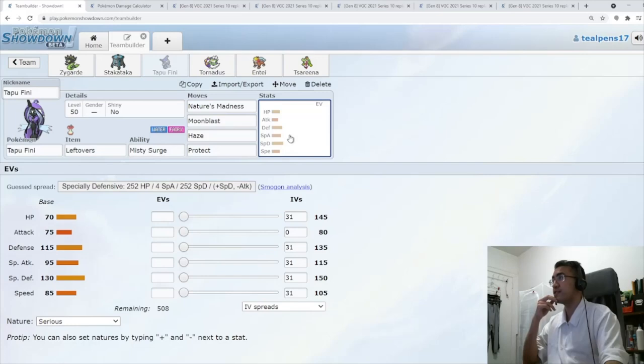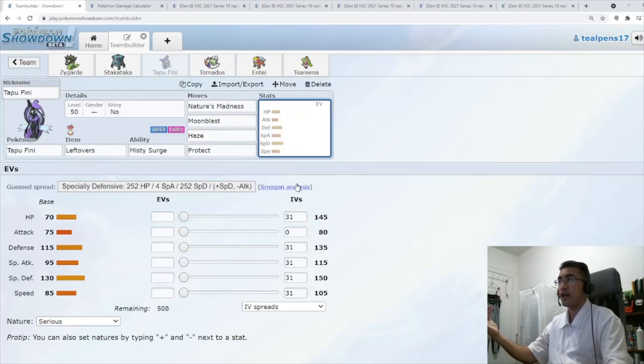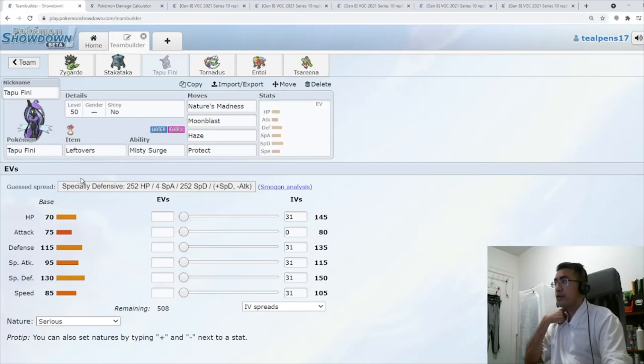For Fini, the way we've planned it: we're going Bold, and we're going to live the Grassy Glide and a Regieleki Thunderbolt. We're going to go 176 HP, because this way you optimize your Leftovers recovery — 176 divided by 16 equals 11, giving you a perfect 12 recovery. A little bit of speed, and then the rest in our Special Defense bulk.